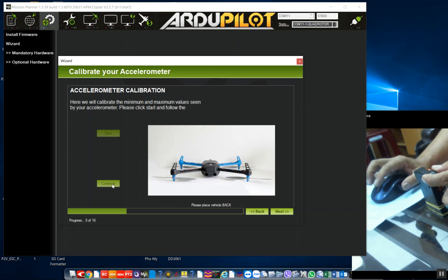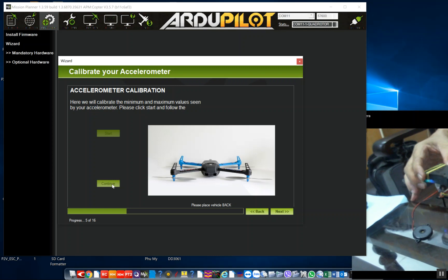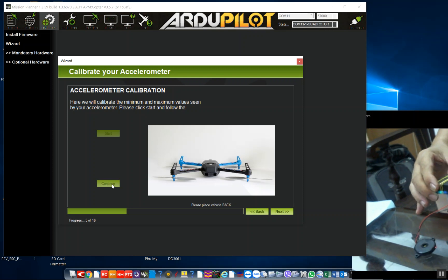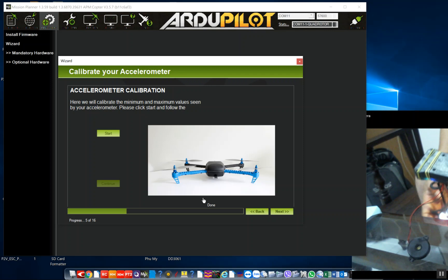Place vehicle on its right side and press any key. Pre-arm, RC roll not configured. Bad AHRS. Calibration successful.